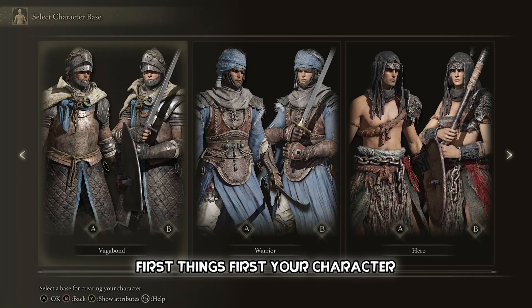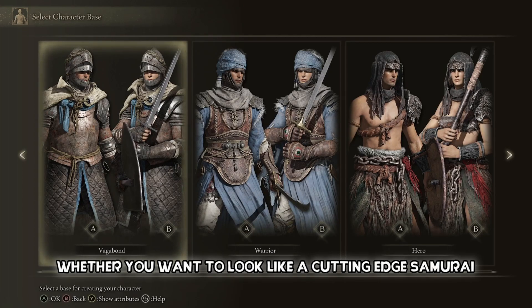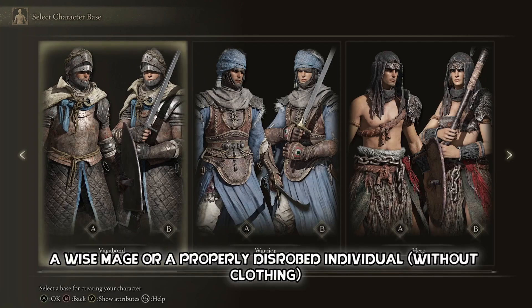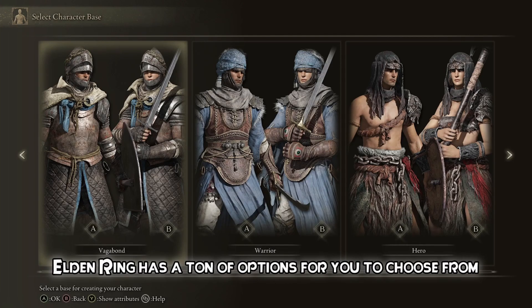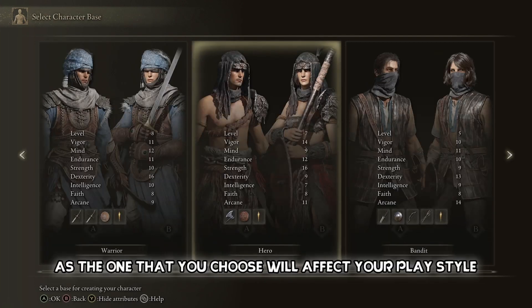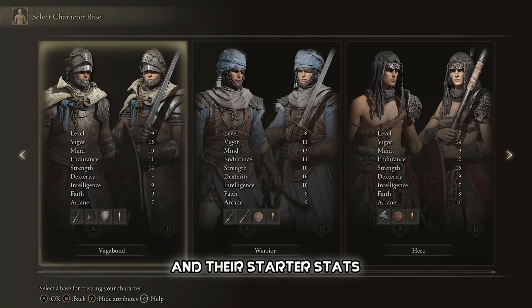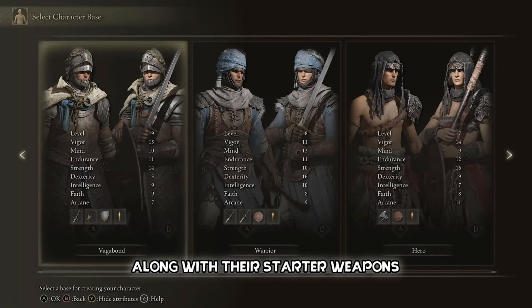First things first, your character. Whether you want to look like a cutting-edge samurai, a noble knight, a wise mage, or a properly disrobed individual, Elden Ring has a ton of options for you to choose from. Choose wisely, as the one that you choose will affect your playstyle. Displayed on screen are each of the classes and their starter stats, along with their starter weapons.